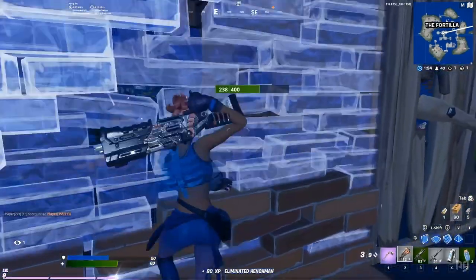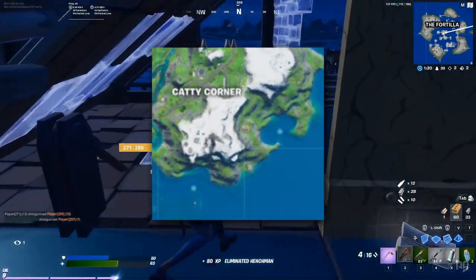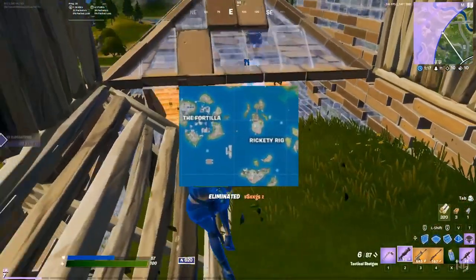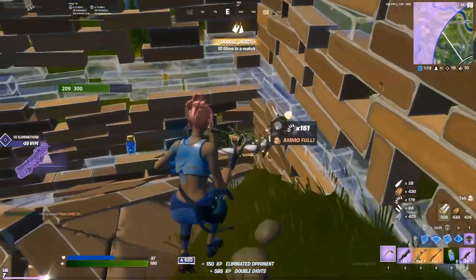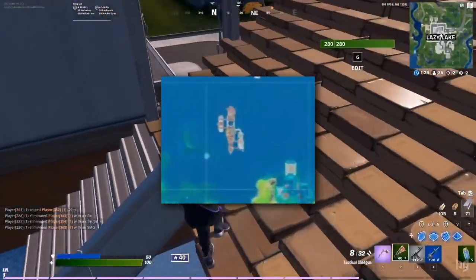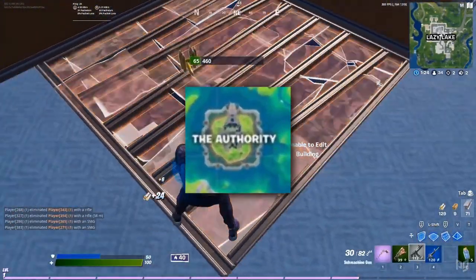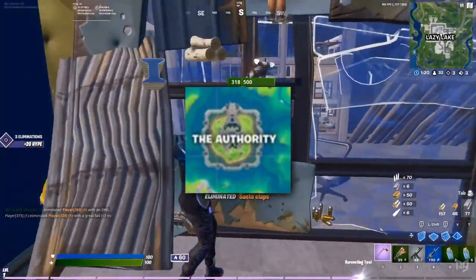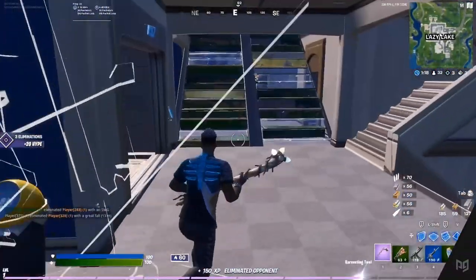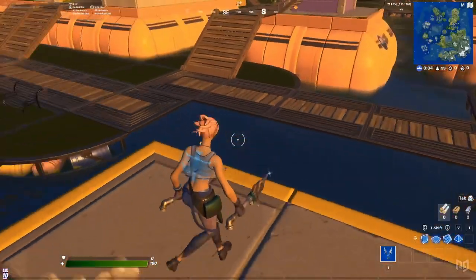There have also been a few additions to the map in terms of new points of interest. Catty Corner can be found near the mountains in the southeast. A new ocean location called the Fortilla has been added to the southwest, just past the newly named Rickety Rig. The Yacht is still around, only now it's on the far north side of the map and has been utterly wrecked by the flood. The Agency is still around as well, sort of — only now it's been rebuilt as a waterproof fortress and has become the Authority. And the spawn island looks a little wetter now too.